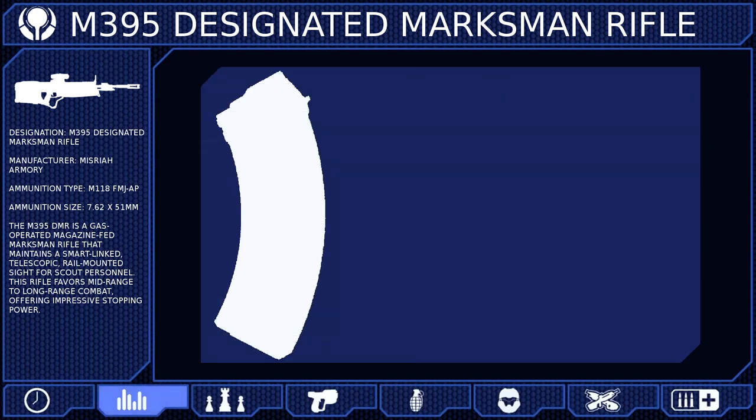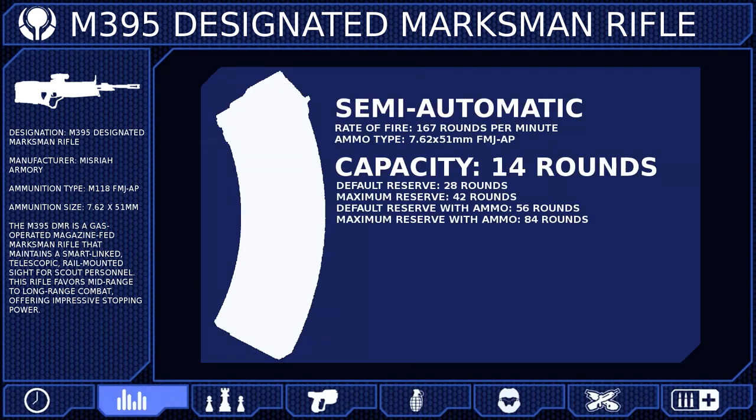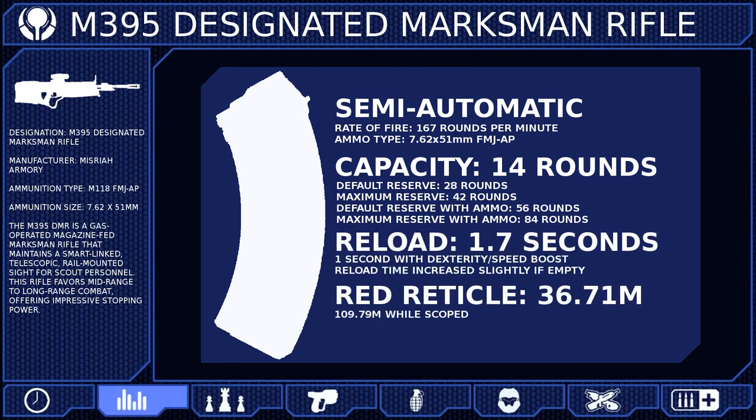The DMR is a semi-automatic rifle that fires 7.62x51mm full metal jacket armor-piercing rounds at a rate of 167 rounds per minute. These rounds are fed from a 14-round magazine that can be reloaded in 1.7 seconds. If the magazine is empty, however, the reload time is increased slightly because a new round must be chambered before firing.